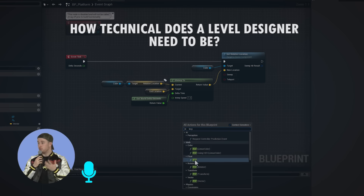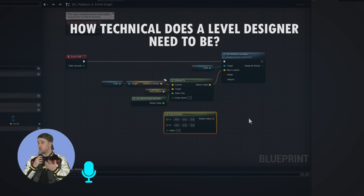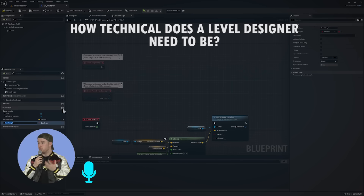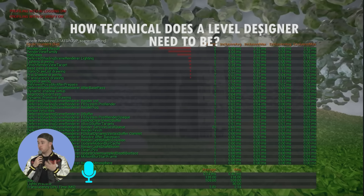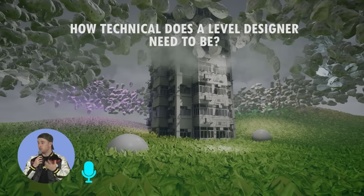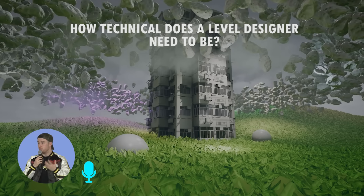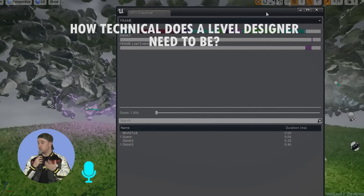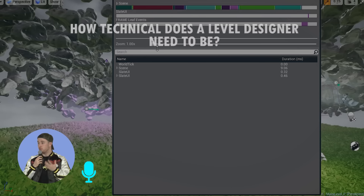I think for me it's two things. One is the depth and understanding of your scripting capabilities, whether that be in Blueprint or another visual scripting language — it doesn't necessarily mean coding. The second element is editor-like performance: understanding what comes at a cost when you're adding in extra set pieces, and the cost that comes not only in time and money, but also the performance risk, making sure you're keeping tabs on that. Those are the two big things that come to mind when we use the word technical.